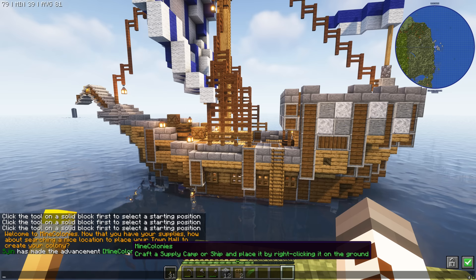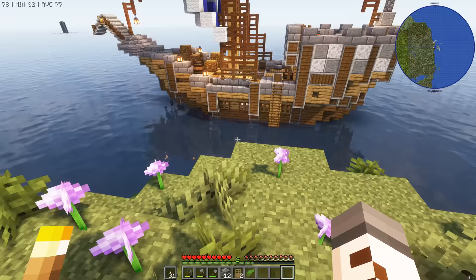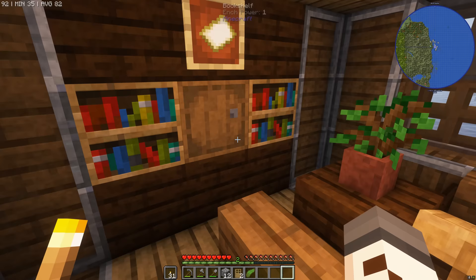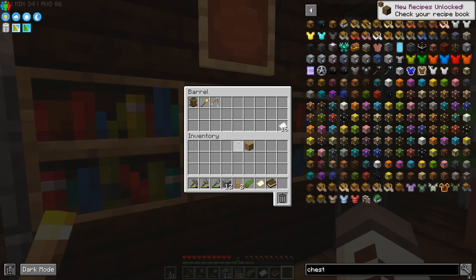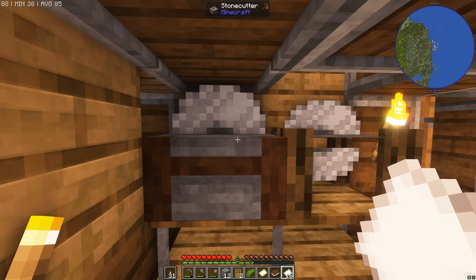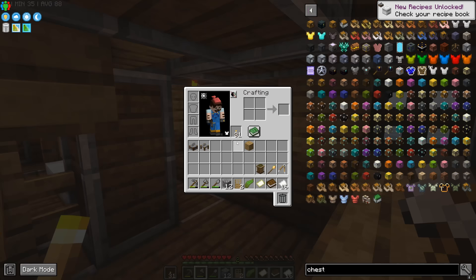We're going to have to come back here now and then, so I'm going to make a nice little dock for this once I'm done with this episode. But for now let's just jump in and raid this bad boy — what kind of goodies does this thing have? The things we're looking for are the build tool and the town hall, which are very important. There's a map here — must be here for a reason, so we'll hold on to it. Books are always good too. What are calipers? They must be used for something — it's definitely Mine Colonies so we'll hold on to them. Here's the build tool, here's the town hall. Let's go below deck now and see if we can find anything else.